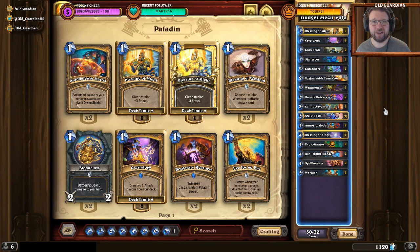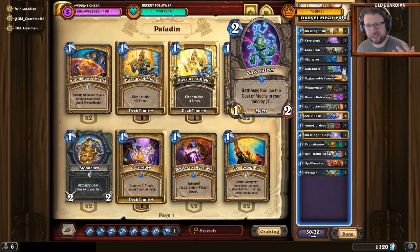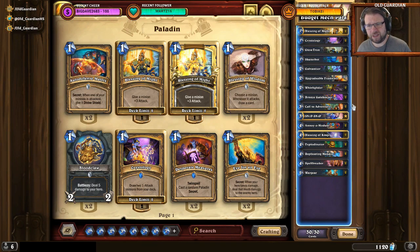The full-cost version of mech paladin is known for its incredible swings, because it runs stuff like Galvanizer so the cost of mechs is going to be lower. Then it runs stuff like Call to Adventure, so you can draw some mechs and give them some buffs. And then the full-cost version has stuff like Kangor's Endless Army, Glowstone Technician, and Zilliax, so it can buff the minions in hand, play them out for cheap, magnetize huge mechs, and re-summon those huge magnetized mechs. Just a lot of good swing turns and a lot of value.